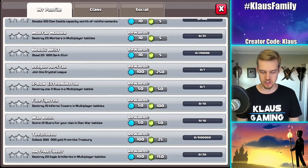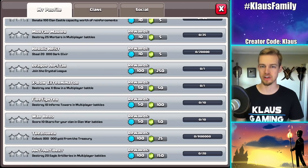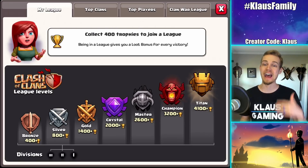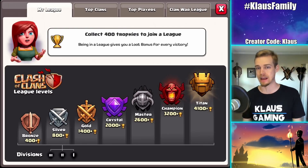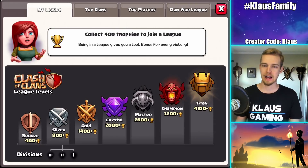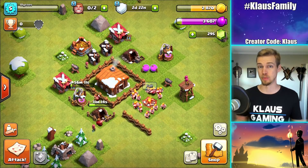The free gems will come from all of these lovely achievements, which we've already touched on. But the number one achievement is League All-Star. Join the Crystal League and get 250 free gems. Let me show you something - these are the leagues. As you attack players and win attacks, you gain trophies. You get 400 trophies and you're in Bronze League, 800 trophies and Silver League, Gold at 1400, and then Crystal is at 2000. That's a little difficult to do up to a certain point in the game, but then it gets a lot easier.